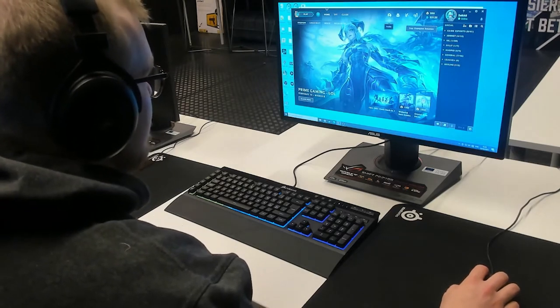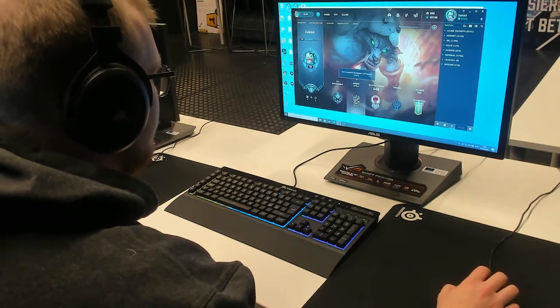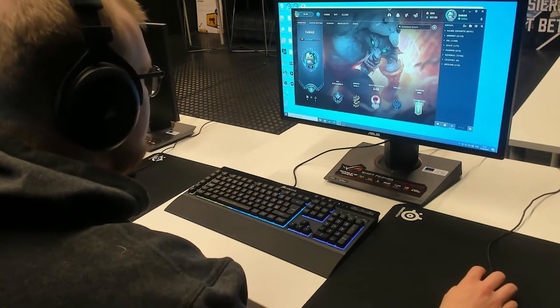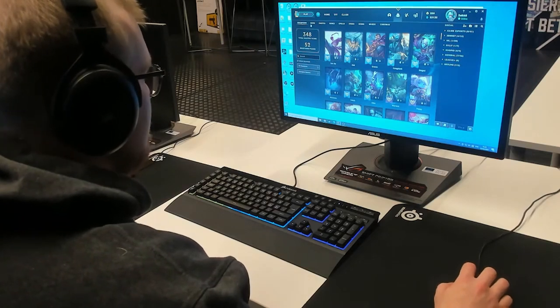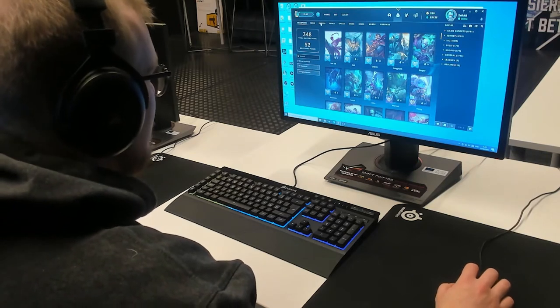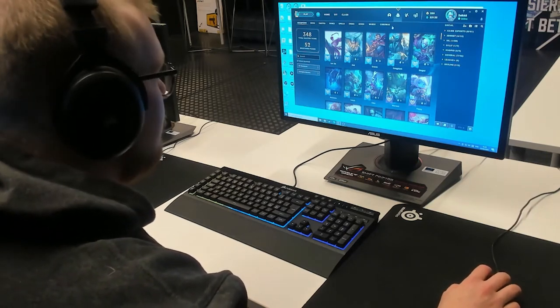Here you can see your profile with various stats about yourself — your rank, your honor level, your score, and various other things. And here's the collection you've gathered. Since League is based on champions, you can see all the champions you've collected, your stats on them, all the skins you have, emotes, runes, spells, items, icons, wards, and chromas.